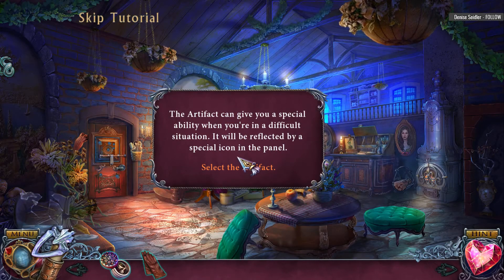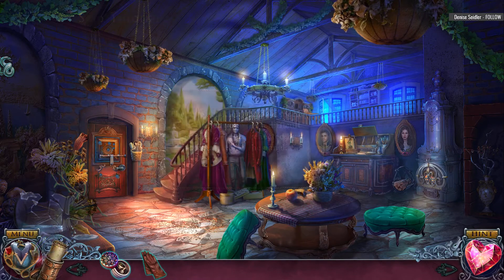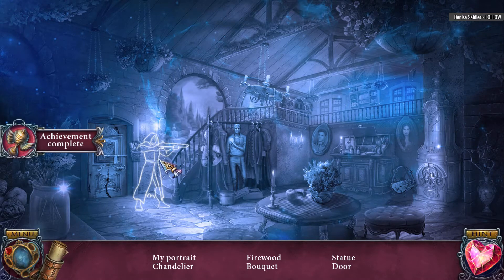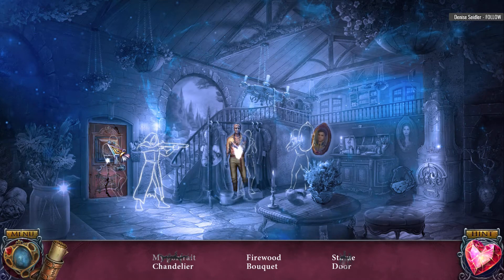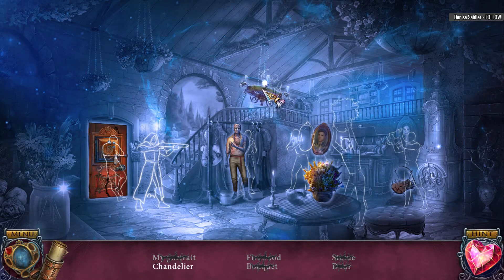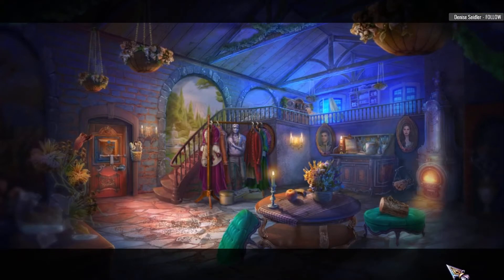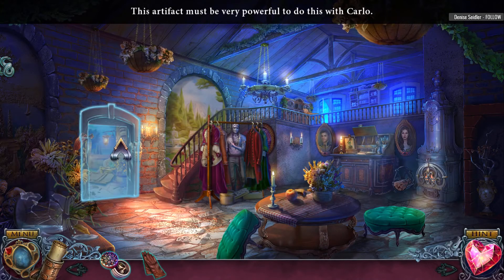We have powers! The artifact can give you a special ability when you are in a difficult situation — it will be reflected by a special icon in the panel. Select the artifact. Ooh, it's pretty! My portrait. The statue. The door. Firewood. Bouquet. Find a way to defeat the hunter. I think we're falling in love! Let's get out of here.